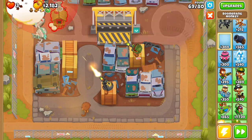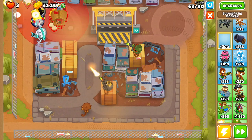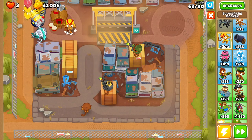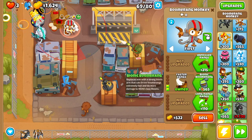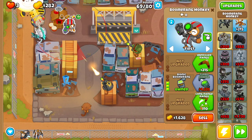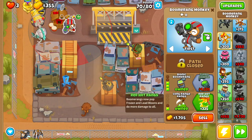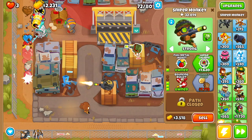Then get yourself a monkey boomerang. Drop that boomerang monkey right around here and go faster throwing, faster range, bionic boomerang, longer range, and red hot rings.